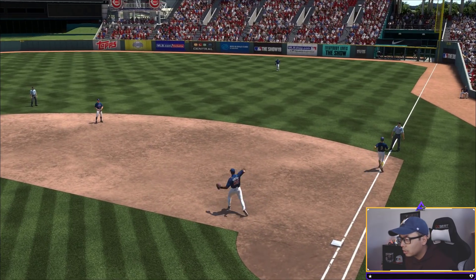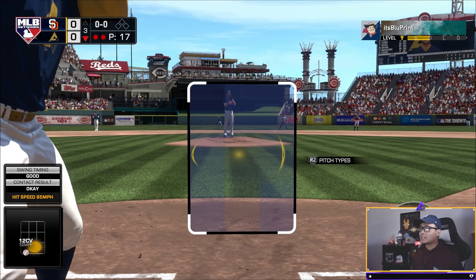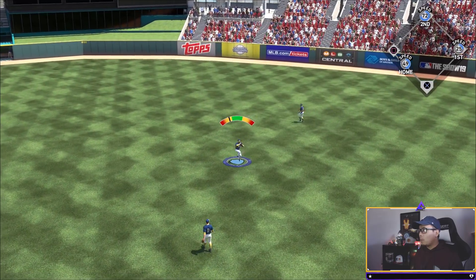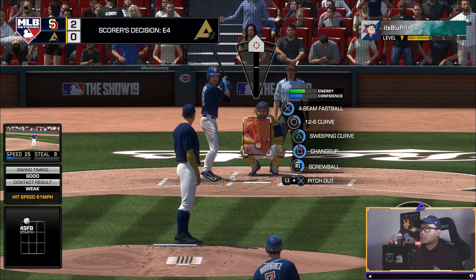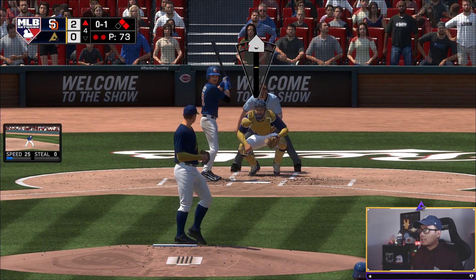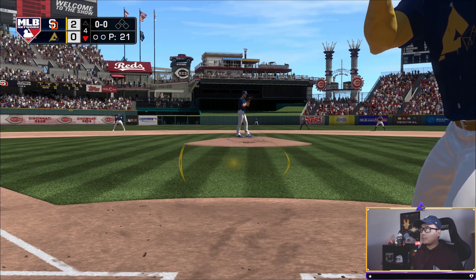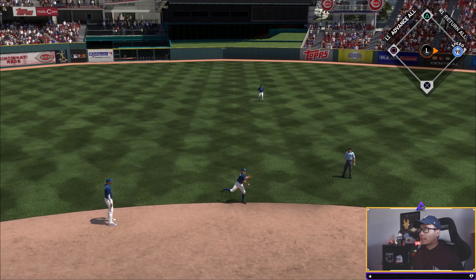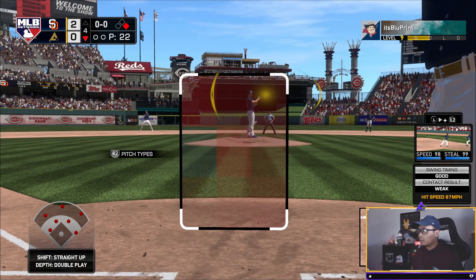These pitches seem like they're gonna be right down the middle or at least in the zone, and I'm just not getting good swings on them. We're missing by a lot. Kenny Lofton and then we've got Bellinger — one-two-three in our lineup. Did we actually get a base hit? Oh my goodness, we actually got a base hit with Cody Bellinger! I like it.